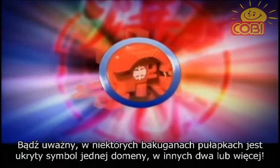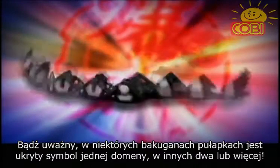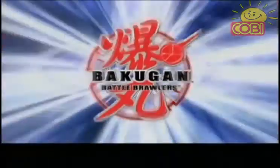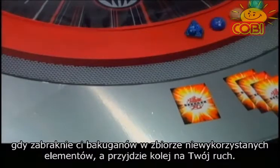Some Bakugan Traps have one hidden attribute symbol. Some have two hidden attribute symbols, or more. Only when you've run out of Bakugan in your unused pile and are about to roll should you move your trap back to your unused pile.